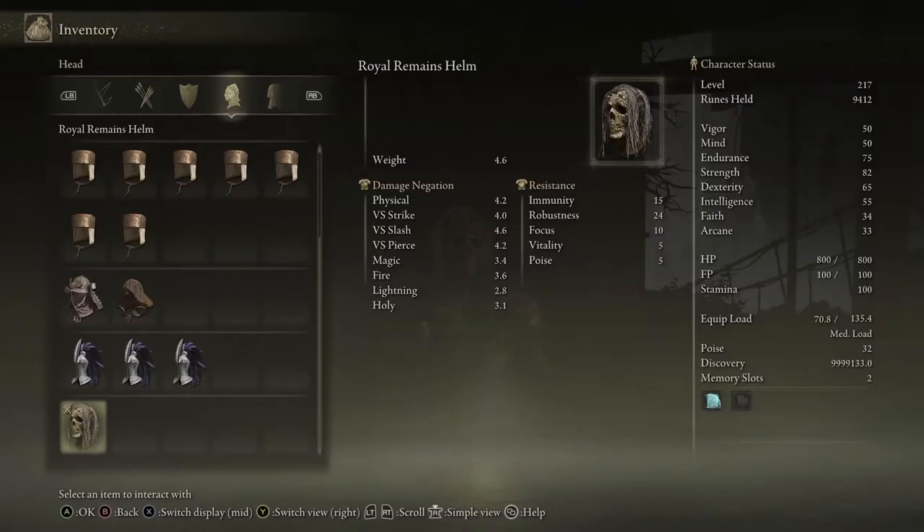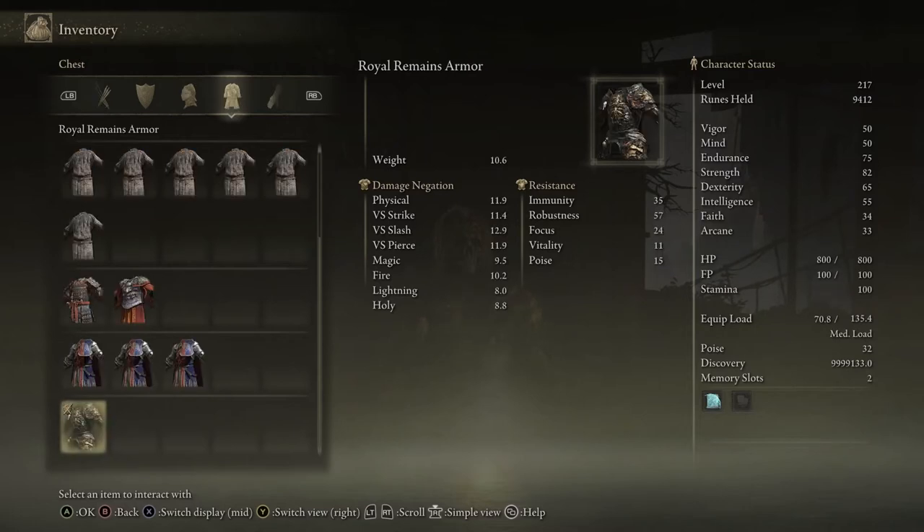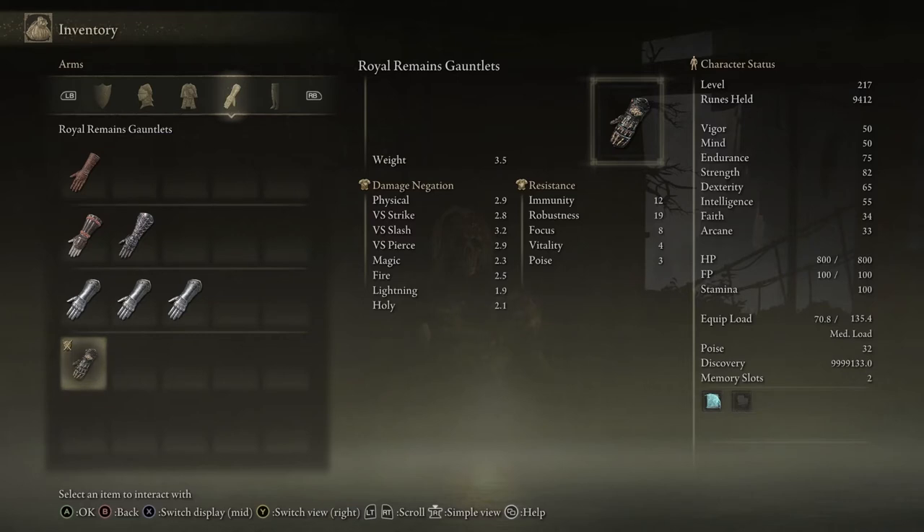Let's talk about the stats. The Royal Remains Helm covers physical, strike, slash, spears, magic, fire, lightning, and holy. For resistance, immunity is decent, robustness is very high which is good, and focus and vitality are there, though poise is very low. The Royal Remains Armor is average across defenses but really high on robustness — so if you're building for robustness, this armor is for you.